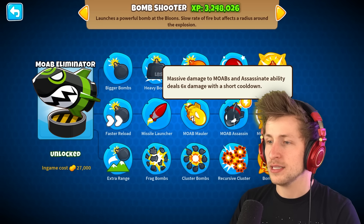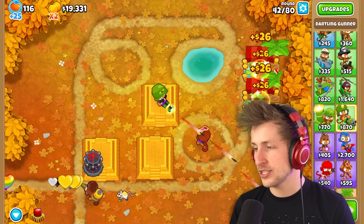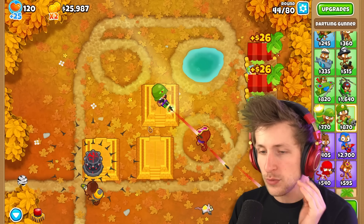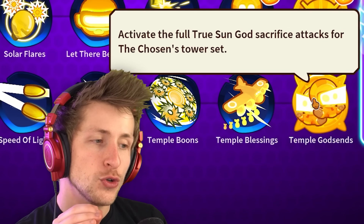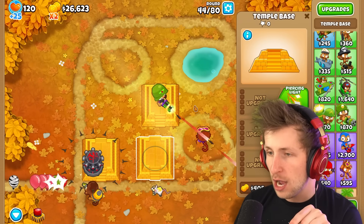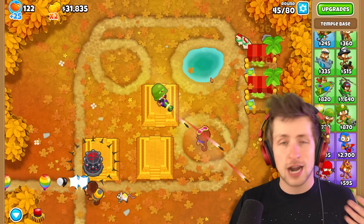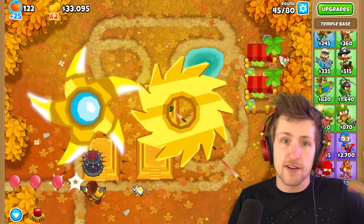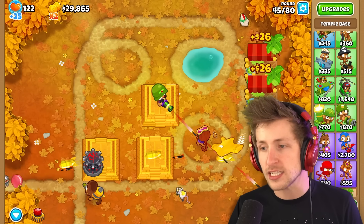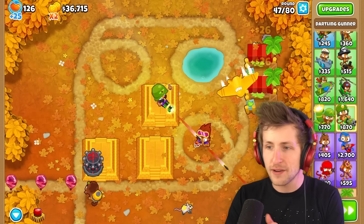I still have yet to decide the last tower. Maybe a Moab Eliminator — that seems kind of overkill. It's either that or the MAD. I think I want different towers for each temple — maybe a different category. So we have Primary and Military, and I think we want Magic. The Temple God Sense activates the full True Sun God sacrifice attacks for the Chosen's Tower set — whatever category of tower is on the temple activates for it. Primary shoots glaives, Magic puts down Sun Avatars, Military puts on the planes. So we actually want one of every category — Military with Dartling Gunner, Primary for this one, and we need to decide on a Magic Tower.